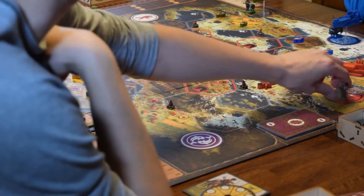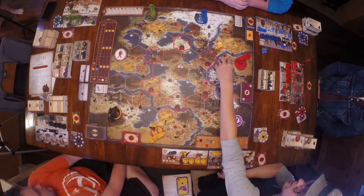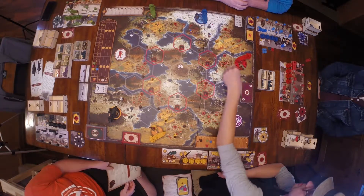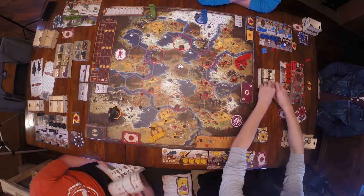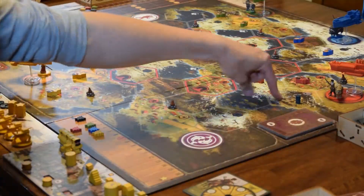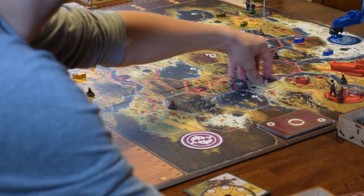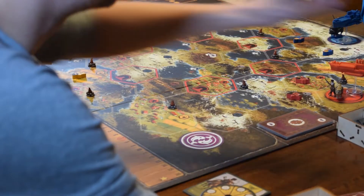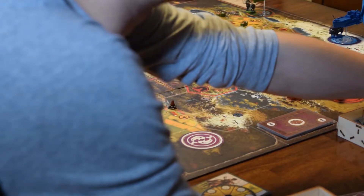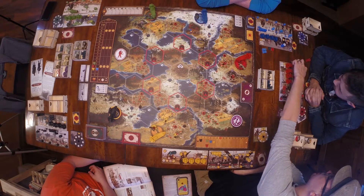That counts as one move. Resources can be carried by workers and units too. If you leave resources behind without a unit on that space, they're not owned by anybody. You'll want to carry them with you — you can carry any amount of resources with workers. Instead of moving, you can also choose to just gain money.